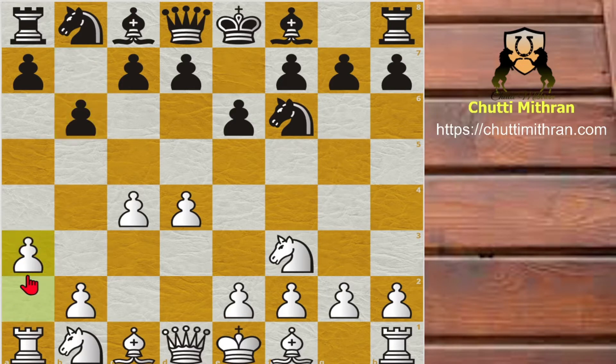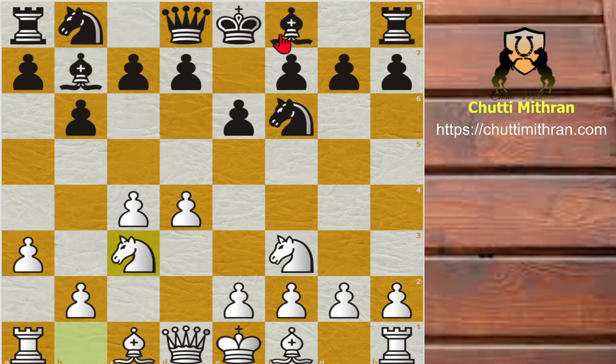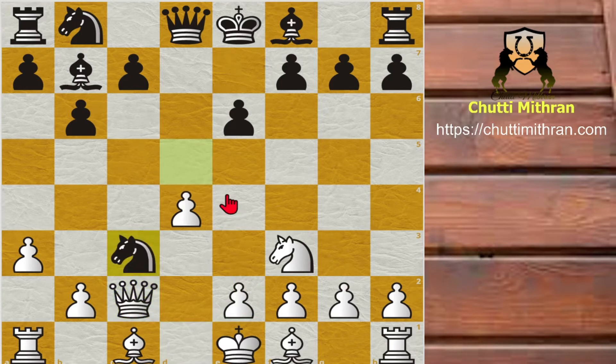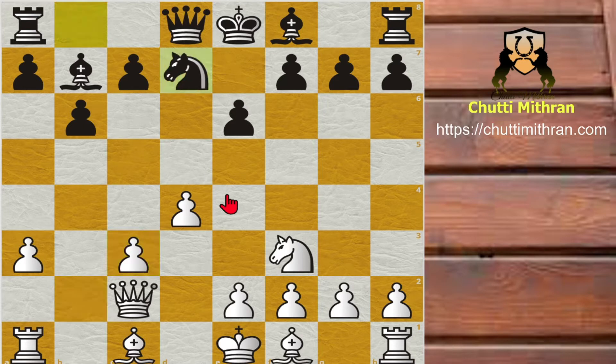a3 — this move is pretty useful because it prevents future Bishop to b4 ideas — and Bishop to b7. Knight to c3, pawn to d5 and c-captures d5, Knight-captures d5, Queen to c2, developing the Queen and preparing e4 ideas. Knight-captures c3, b-captures c3 and Bishop to e7.